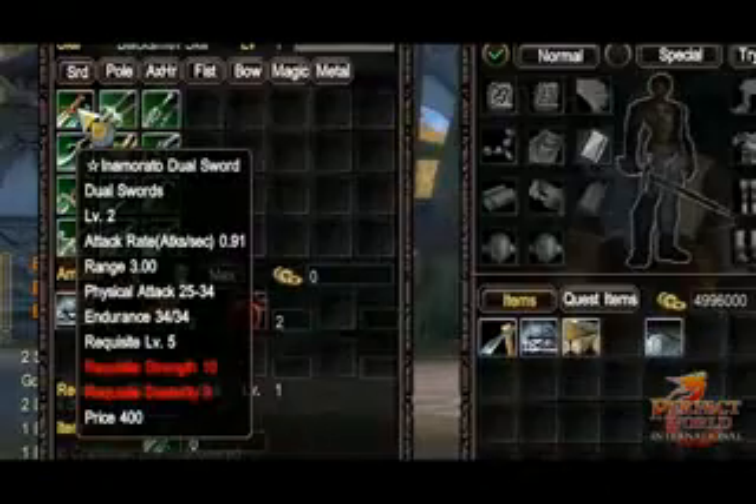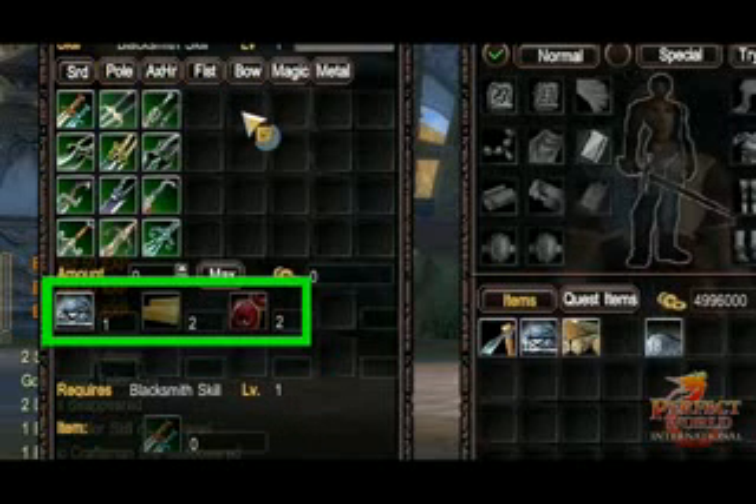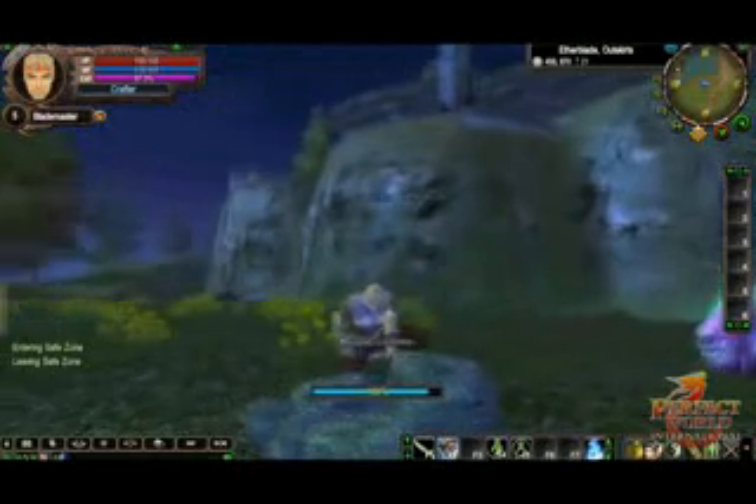Each item that can be crafted has a minimum crafting level requirement, and requires a combination of several different materials, which are found in two ways: in the form of drops obtained by defeating enemies, or harvested around the game world.